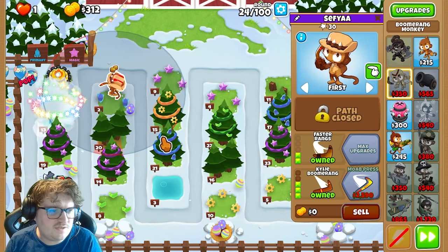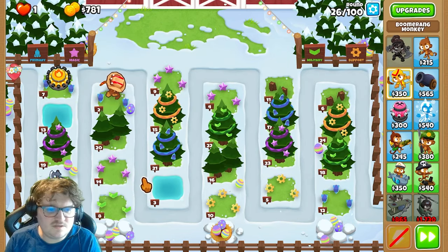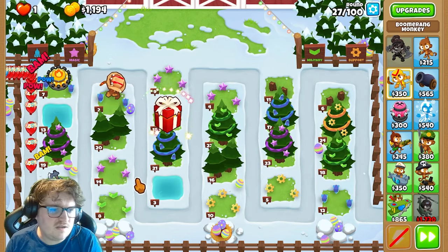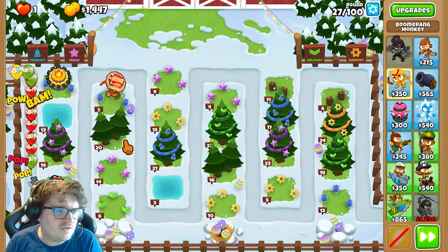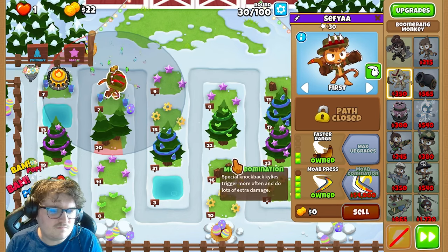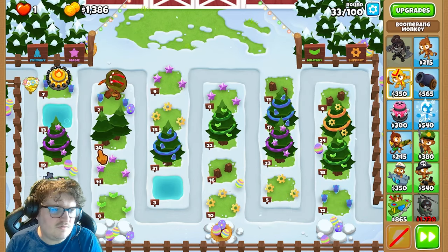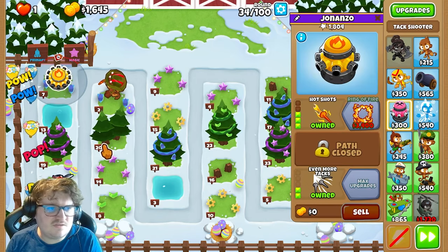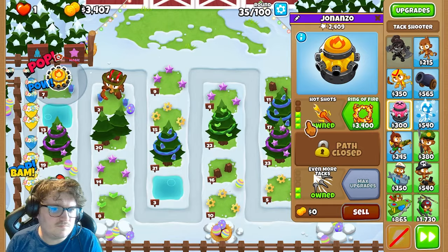Now you're going to get the muah press, like this. As you see, a lot of trees disappearing, but it's alright — don't bother by this. So you're going to take care of the kyle boomerang. You're going to get the ring of fire — it's really, really strong. There you go.